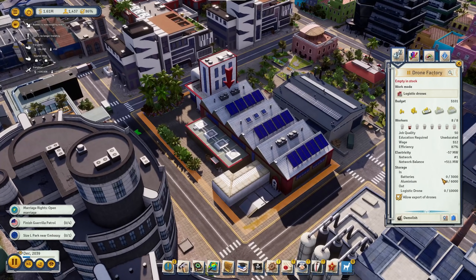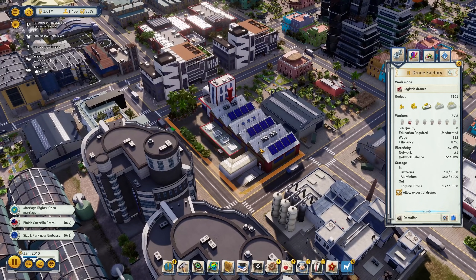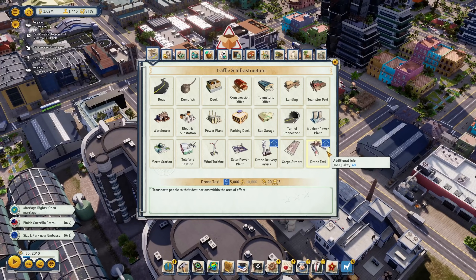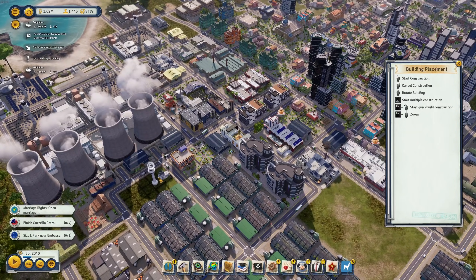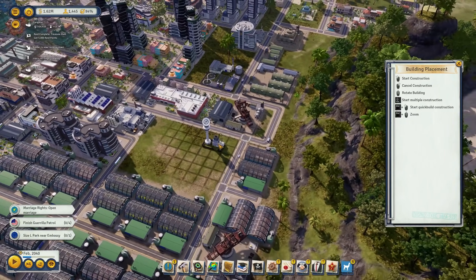The batteries go right to the drone factory - there it is, the first logistics drones, and we can produce quite a lot with the batteries available. Now that drones are available, we have two new buildings: the drone delivery service, which flies goods to and from a specified destination like a teamster office but using the air and carrying less; and the drone taxi, which transports people within its area of effect.